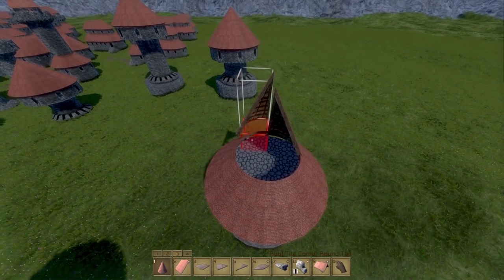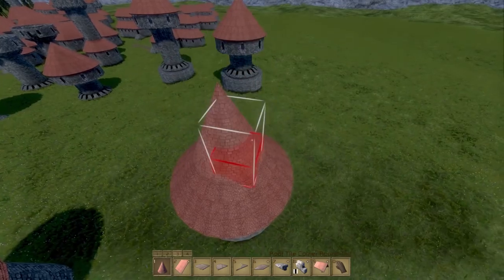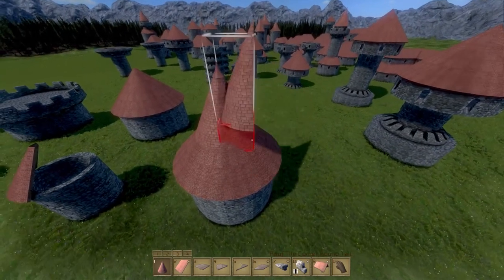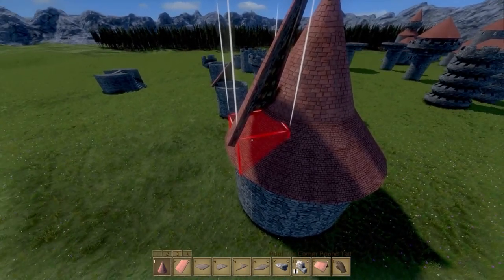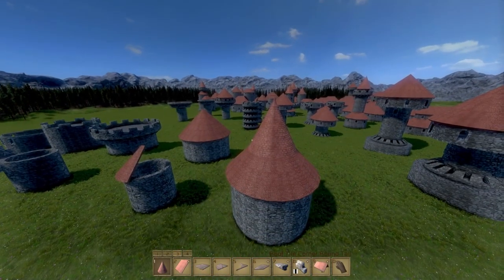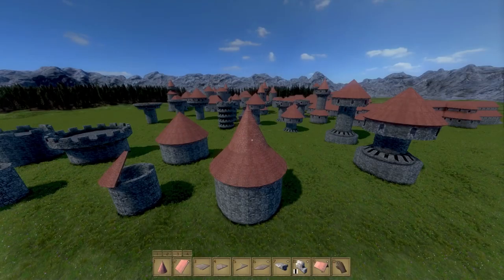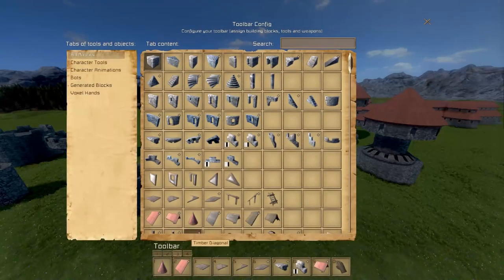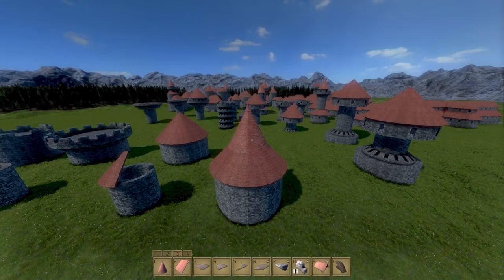The other capping option is the normal pointy one that they have. I sort of expect that in the future we're going to have a lot more roof pieces that are as slanted as these, and maybe a slanted roof piece that takes up around the same space but is taller, so we can have really large slanted roofs. But that might not be realistic — who knows. I suspect if they do that, it'll all be under just that same little roof piece right there.